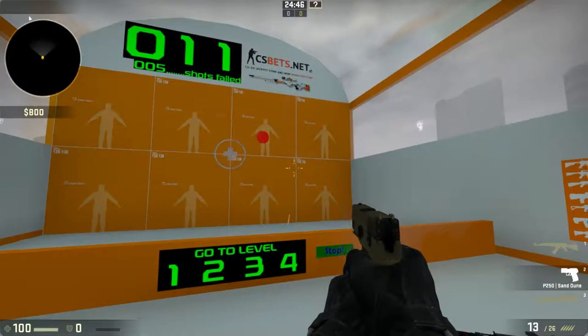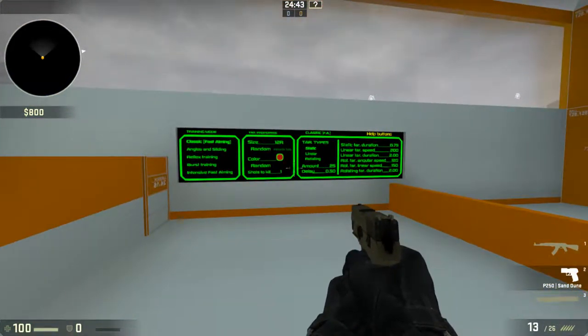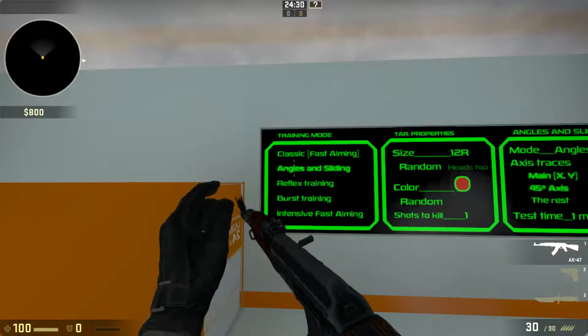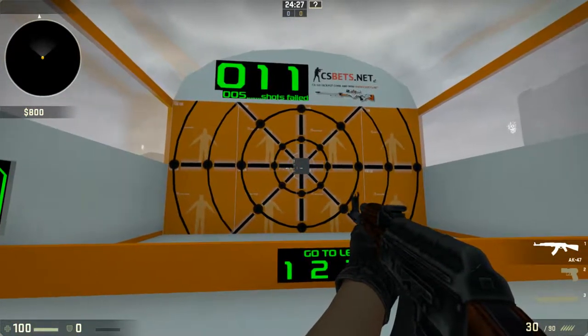What we have here is an aim trainer, kind of like the things you'd find in Flash, and this is going to really help you out if you're looking to improve your aim in first-person shooters. Let's take a look — you've got your menu right over here and you select stuff by shooting it, of course. Let's start right away with the original recipe here.